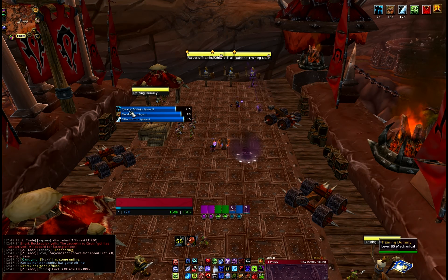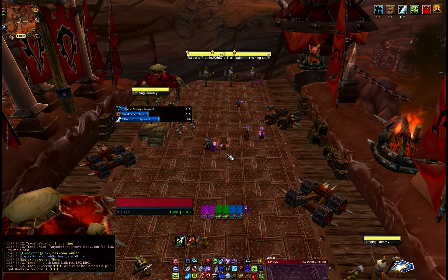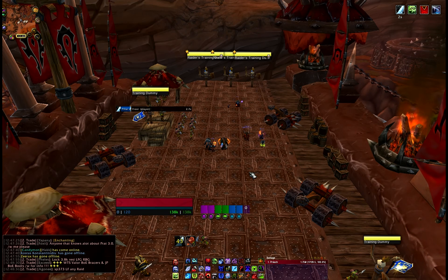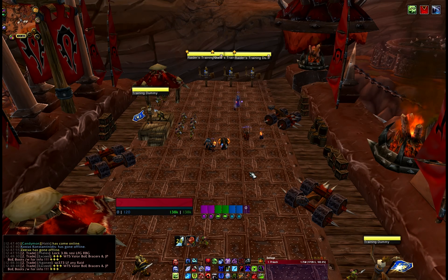Look at that — Blood Fury, Synapse Springs, Pillar of Frost, ghoul is up — one press done. Absolute one press and we have just gone all out. By doing that you're not wasting procs, not using cooldowns at the wrong time — they're all lining up together nicely. That's it for me, take it easy guys. We'll have a couple more guides coming up very soon. Leave any comments and have a good day, bye bye.